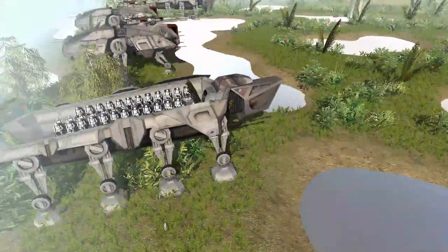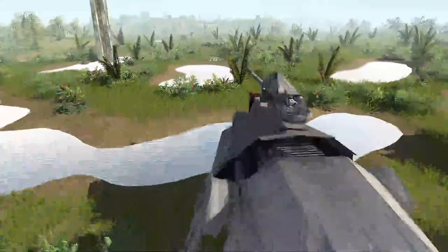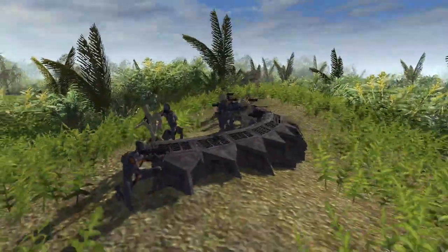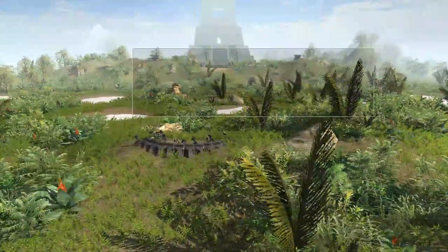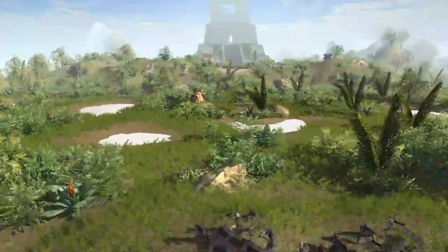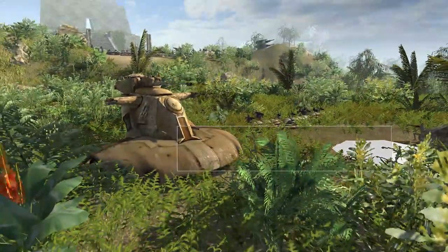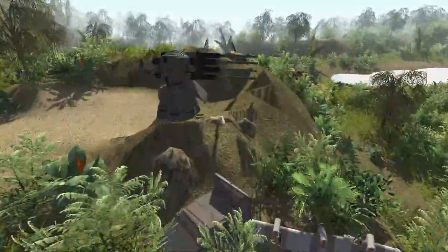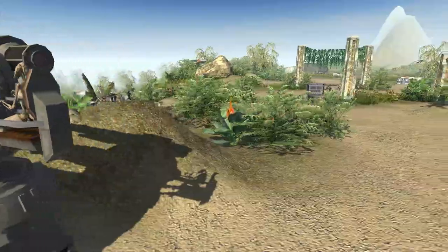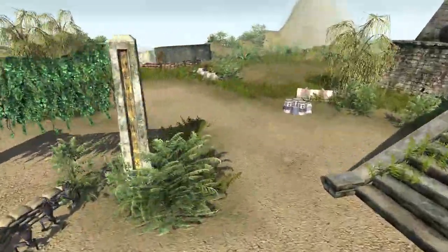So what we have here is three AT-OT troop transports and three AT-TE tanks, and they are going to be launching a big assault against the defending battle droids and commando droids on this planet that resembles Yavin 4. There are two AATs for the defenders down in the canyon area, and then there are also two anti-tank guns up top being commanded by some simple battle droids.